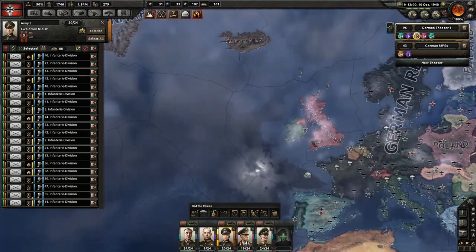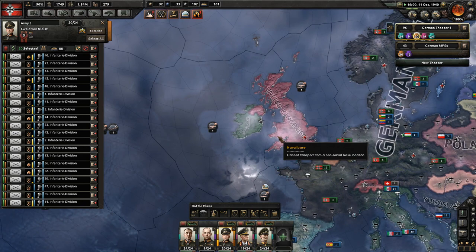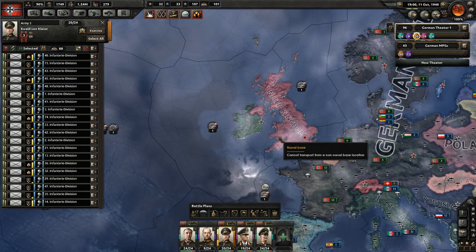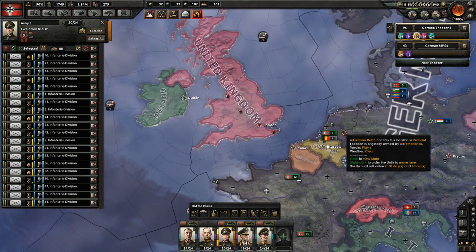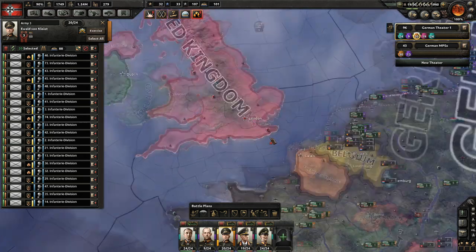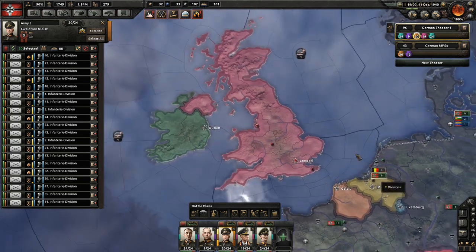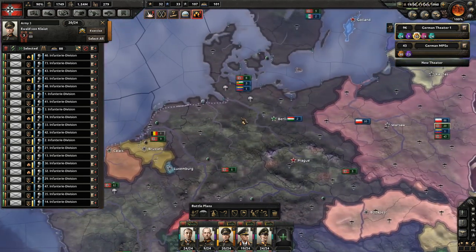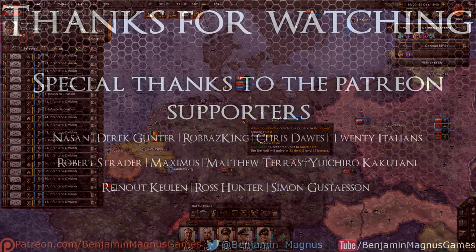Lost two convoys - I'm seeing a lot fewer convoys. Maybe that means we're starving them. I've noticed that if you can cause a lot of physical damage to the enemy, they have trouble keeping up supplies. So it's very possible that the United Kingdom is not capable of building fighters right now to hold off my bombers. We're going to end this episode right here. If you've enjoyed it, please drop a like, leave comments below, and if you're interested in more Benjamin Magnus Plays Hearts of Iron, subscribe to the channel and I'll see you next time.